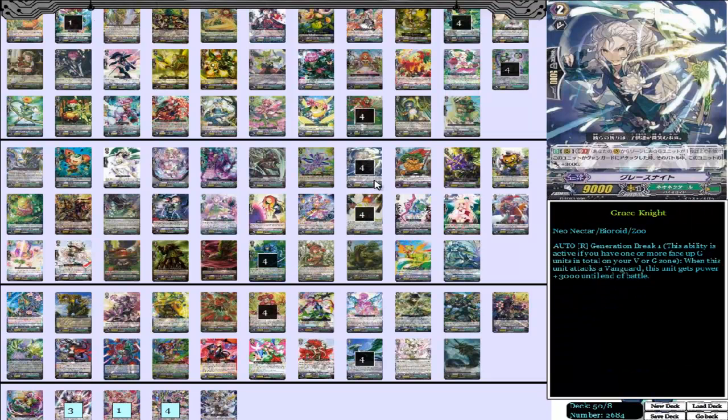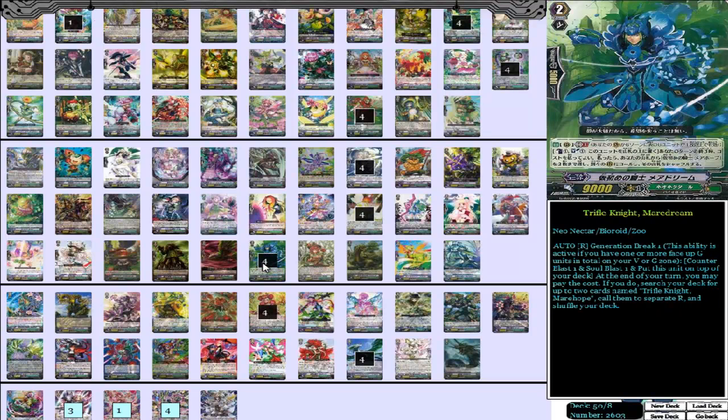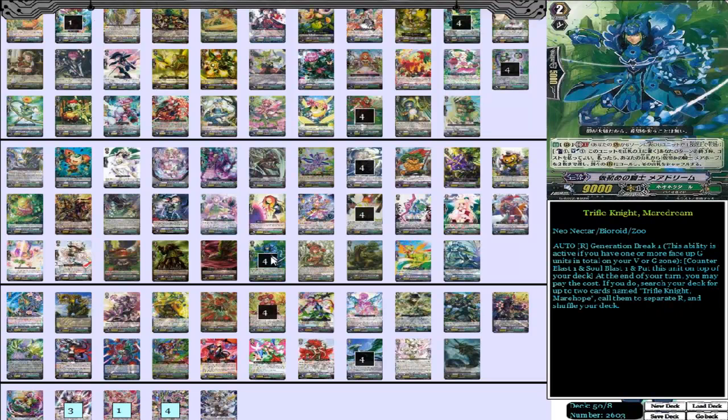On to grade 2s. We have four Grace Knight — Generation Break 1, she becomes a 12k attacker. Four of those, nice and solid 12k attackers. We also have four Maiden of Gladius. What she does is Generation Break 1, Counter Blast 1: when this unit attacks a vanguard, if this unit is boosted, you may pay the cost; if you do, choose another one of your rearguards, search your deck for up to one card with the same name as that unit, call it to rearguard, and shuffle your deck. Just a really solid card for helping to set up.